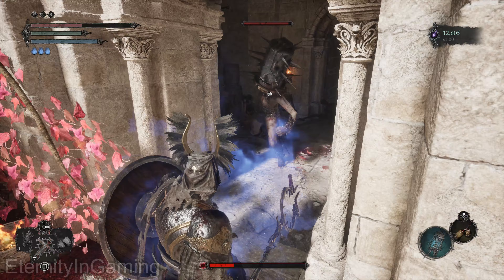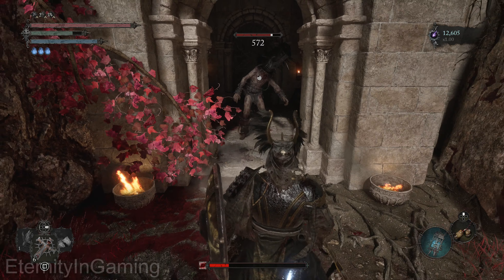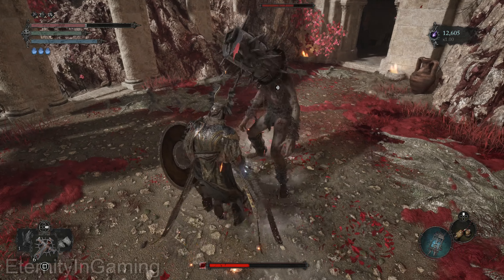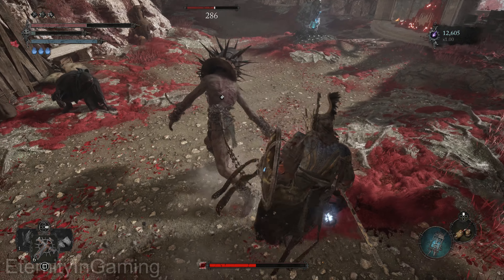The polearm seems solid — it scales with radiance at an A, and strength and agility at a D. It has physical damage, holy damage, and wither damage, and it also has a bleeding attribute so it will proc a bleed. The shield will block 72 physical and just under 70 for everything else. This is the catalyst I'll be using to show off the spells.